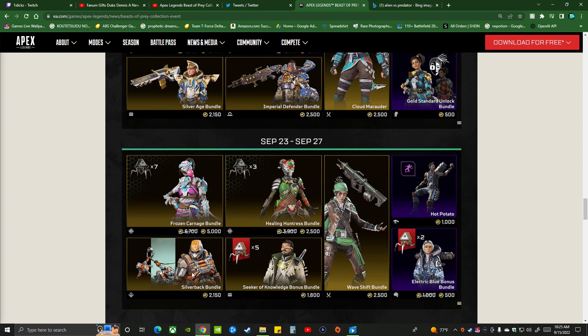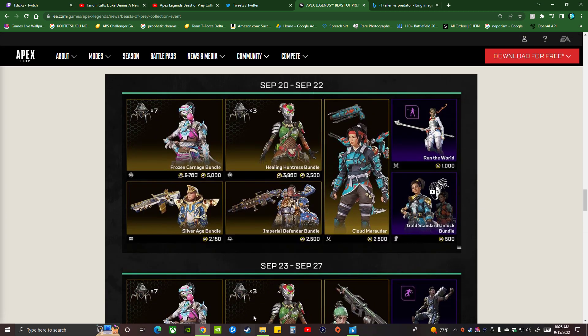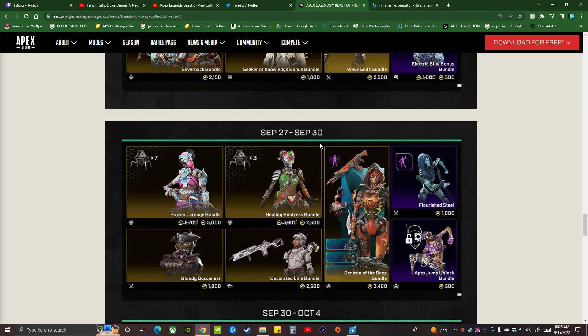We got the Wave Shift bundle for Wraith with the matching Rampage skin, got the Crypto Gorilla Silverback skin. September 22nd, September 23rd, 27th, September 30th. I want this skin but I'm not gonna spend that much money on this event. We got the Denizen of the Deep bundle — Ash skin, you feel me. It reminds me of Splinter Cell with the eyes and stuff, Cyberpunk too, with the flowing still skydive emote.